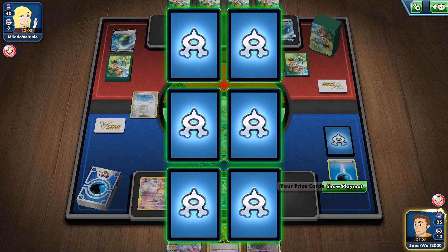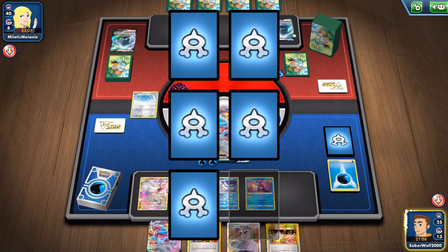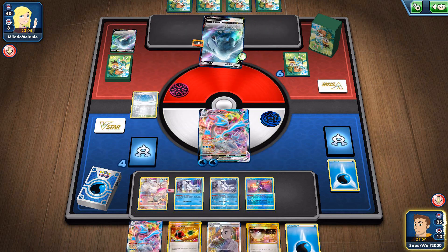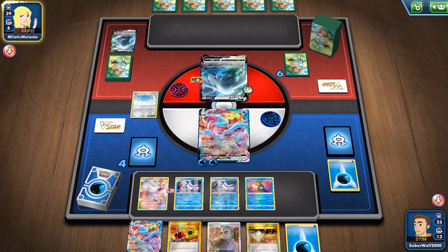It's crazy that with Darkrai V-Star you've got to try and get so many Darkness energies to do like 300 damage — serious damage for a one-hit KO. And then with Lugia you just get a few of those powerful Colorless energies with Archeops, piece of cake, and all of a sudden you're in that 300 range. Super easy.